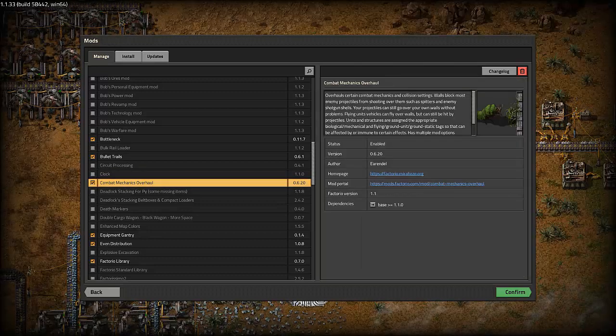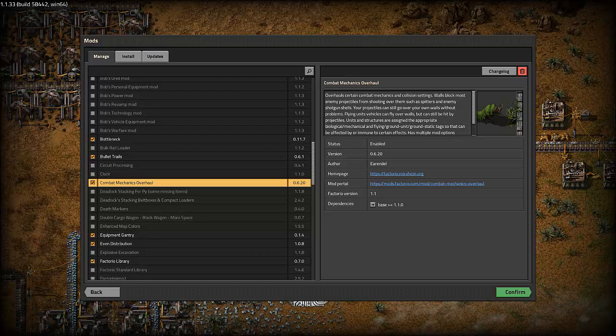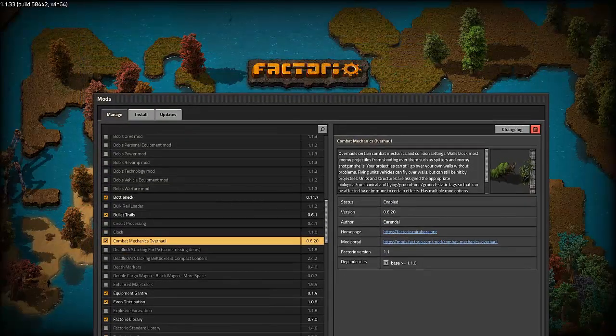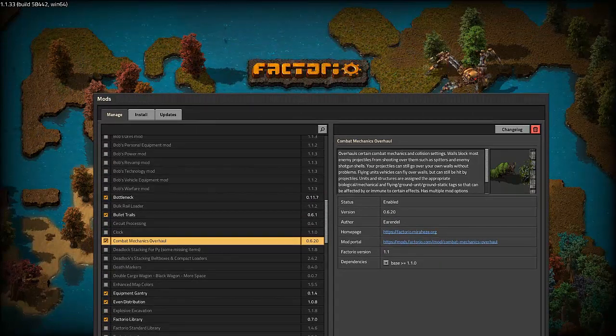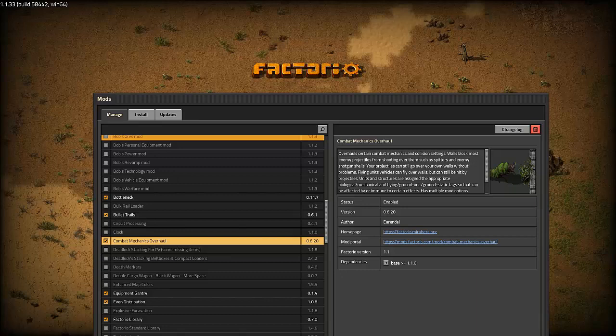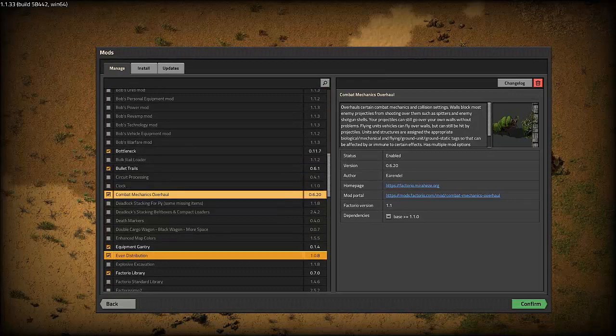Then we have the combat mechanics overhaul, which is also optional. That one overhauls certain mechanics and collision settings. The big one is that your walls will block the spitter shots, so you don't have to worry as much about spitters shooting over walls and destroying your turrets. It also has a funny effect on the Factorio label — the character gets stuck on it and tanks drive through and wipe out the sign as they collide over it.